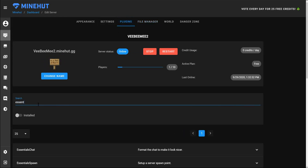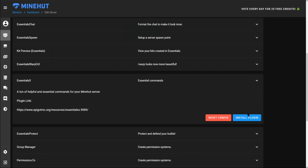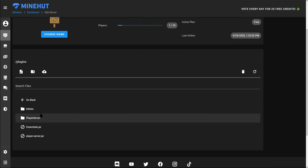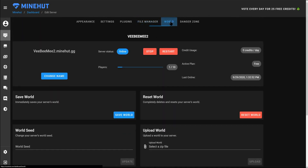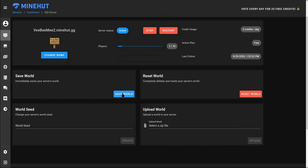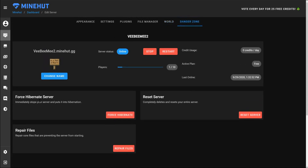Once you do have plugins installed you'd need to restart your server for them to appear in the file manager. Now here's our World tab — this is where you can save your world. If something's going on and you need to shut it down right away, hit 'Save World.' You can set a specific world seed, reset your world completely back to scratch, or upload your own custom world — click in, find the folder or world file on your desktop, and upload it.